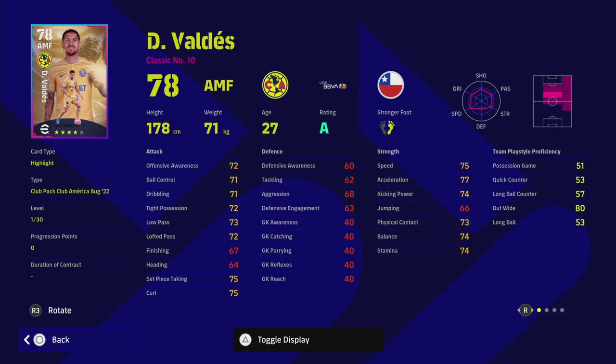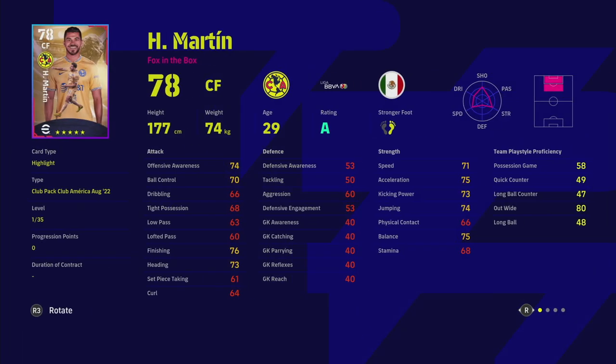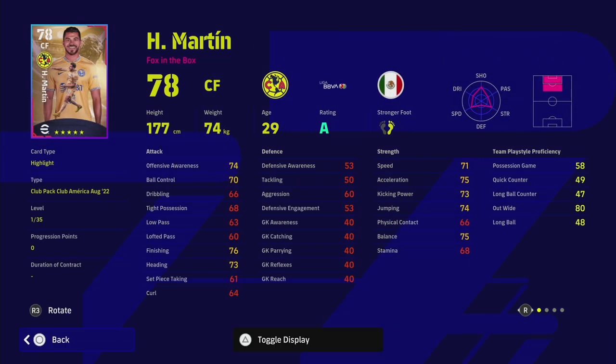Next up is Valdez again — this is the AMF Valdez, who has A form and is a very good player with a lot of player skills. However, inconsistent form rules him out for your main squad — he's going to be down more often than not. The A rating will paper over the cracks for a bit, but that inconsistent form is similar to Lukaku in the Inter Milan pack — it's a killer.